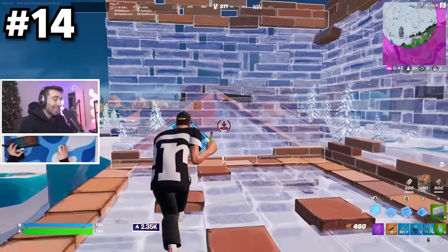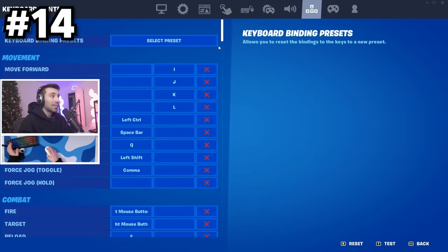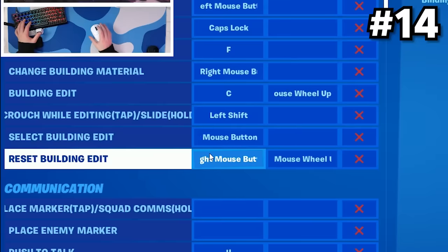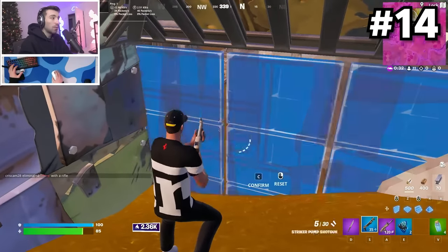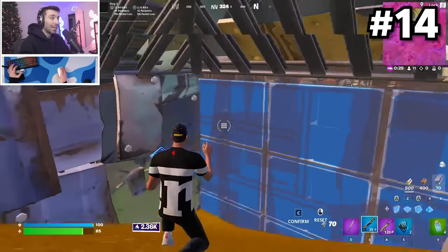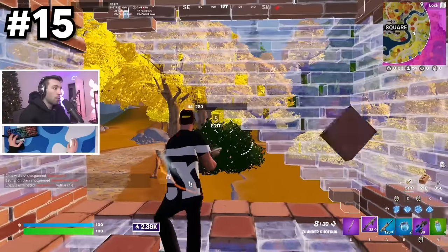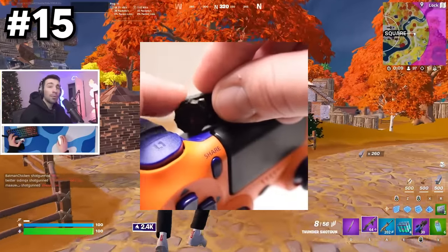Something everyone does on keyboard and mouse is use scroll wheel reset. One click on the scroll grabs the edit and the next click confirms it. To set it up: go to mouse and keyboard settings, set your normal building edit to C and also mouse wheel up, then on reset building edit set it to right mouse click and mouse scroll wheel up again. Just make sure you don't over-scroll and get stuck in an animation. For controller players, you're pretty much out of luck and have to reset the normal way, though there is a scroll wheel reset attachment that some pros glue to their controller.